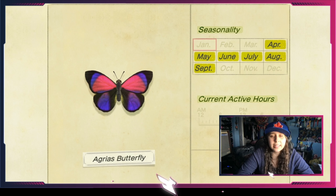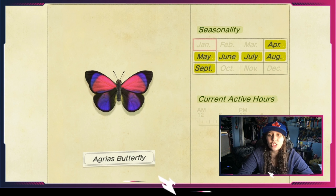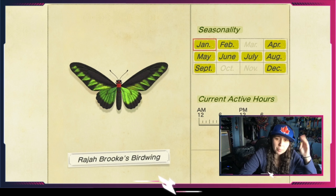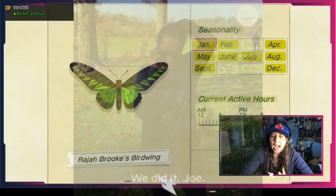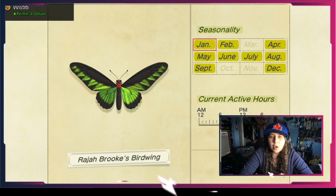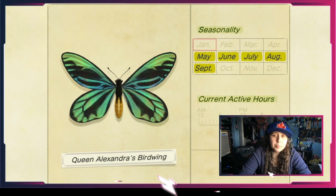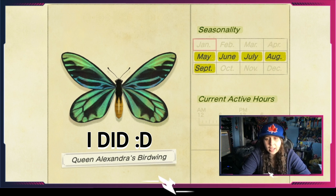The common butterfly is available all day, all year long. The yellow butterfly might look like the common butterfly but it's only available from March all the way to October, available all day long. The tiger butterfly, similar to the yellow butterfly, is available from March to September, all day long until 5 p.m.